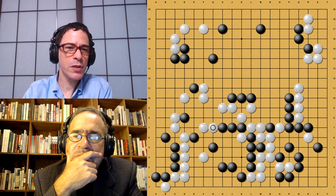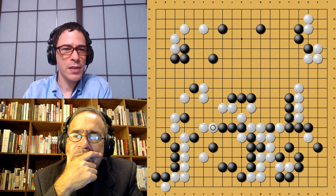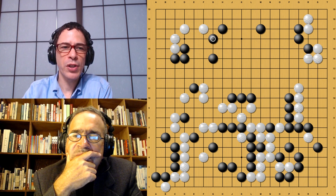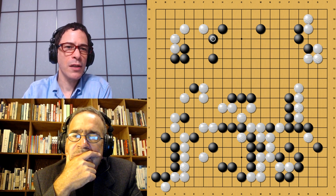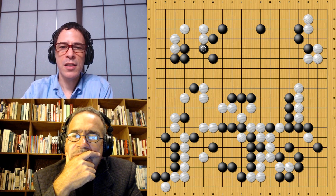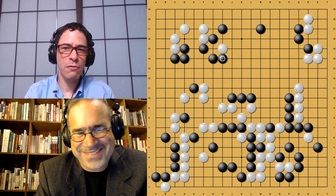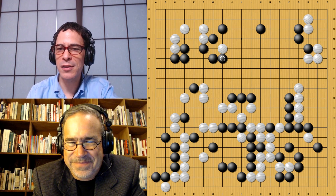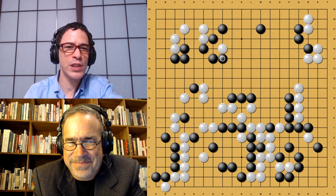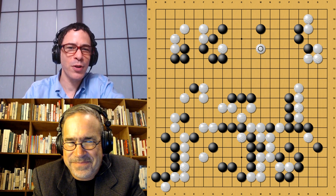White plays here — a nice thick move that settles White's problems in the center and gives White a nice thick shape. And Black protects — this is also pretty necessary. Once White's center group is settled, Black has to reinforce that connection in the upper left. Everything is making sense for a while here. At this point, I'm really expecting the game to simplify a bit, because the only real problem left is the lower left corner, and that should be relatively straightforward. Of course, knowing AlphaGo, it's not going to happen that way.